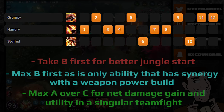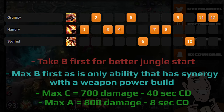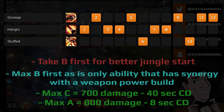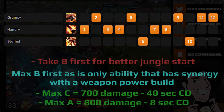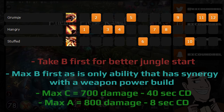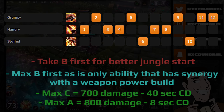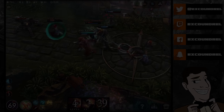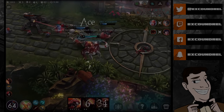Maxing A over C gives a net 100 damage increase with no crystal power, and reduces the cooldown by one second — giving you an eight-second A compared to a 40-second cooldown on a maxed C. In a team fight you'll likely use C once, but you may use A two or even three times. As weapon power Grumpjaw you need that gap-closing ability, and it gives you a net damage increase with more uses per fight.